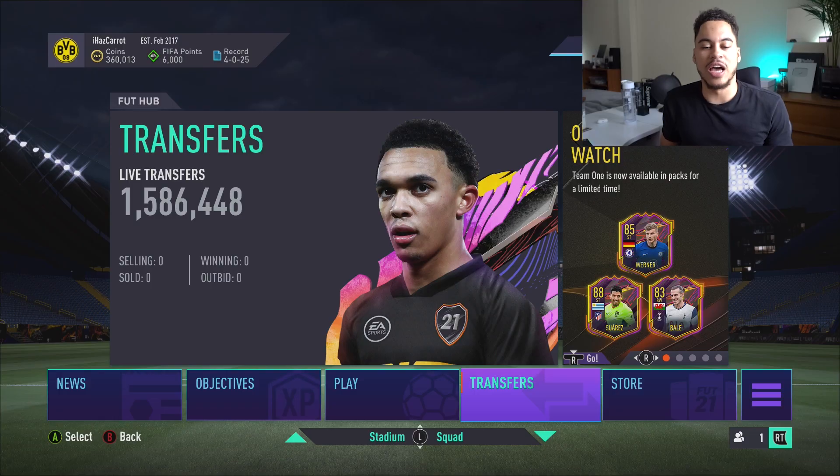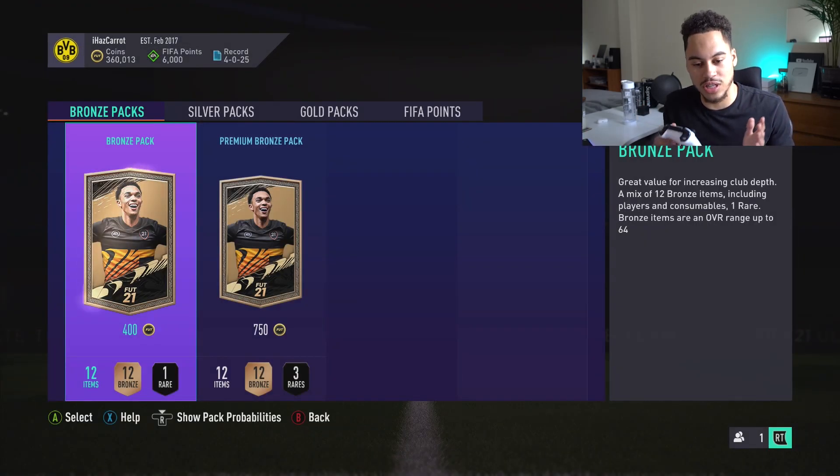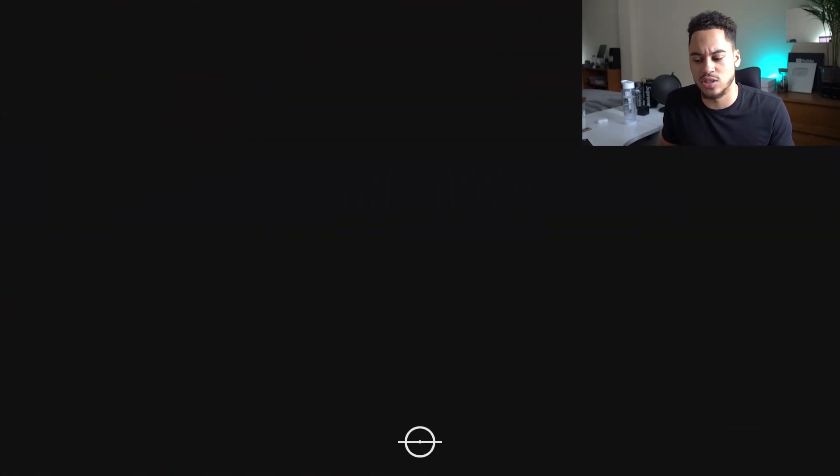I have 360,000 coins on the account. We'll be opening just the standard bronze pack, not the premium one. These cost 400 coins, so 100 bronze packs will cost me 40,000 coins, and we'll see how many coins we get back. I'll probably just show the highlights of any players that are actually worth anything.